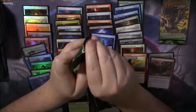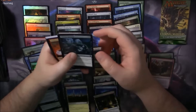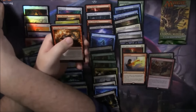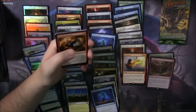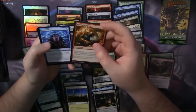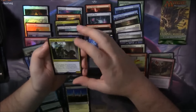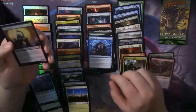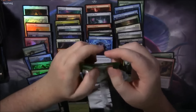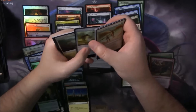Two packs left. Goodbye forever — Goodbye forever, Mishra's Factory. There's our first Brainstorm. And a Brago — Brago King Eternal. A Foil Wake Dancer — did we already get one of those? I feel like we did; I'll have to look through. Two foils of the same card would be kind of weird in a box of 24 packs. Only two Counterspells as the common slot card across 24 packs.